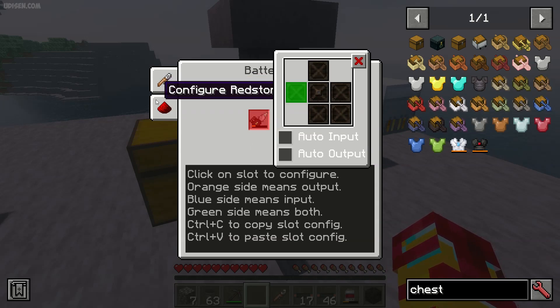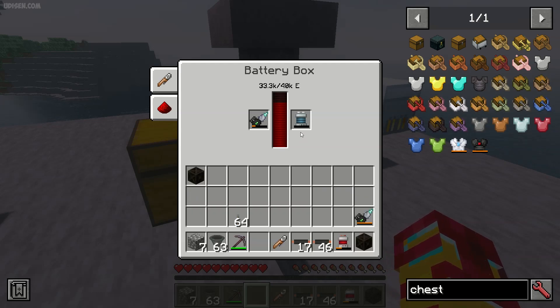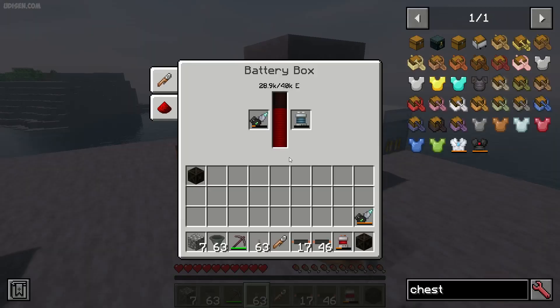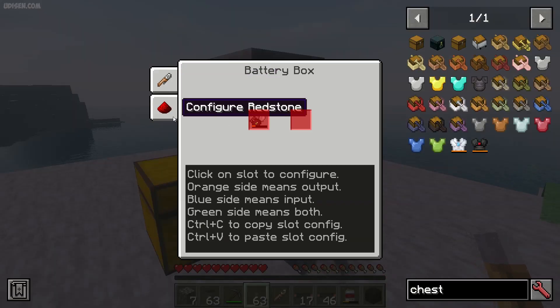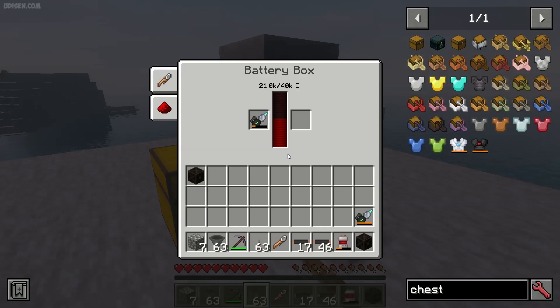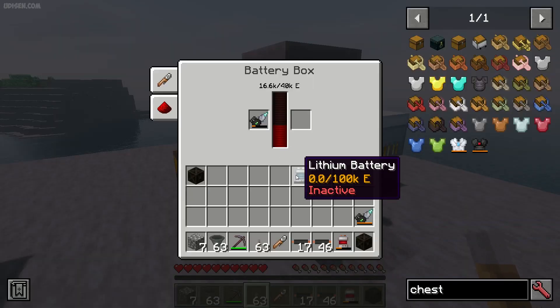You can also use Item I/O with redstone control, for example 'redstone on'. Without a redstone signal, it does not work with items. With Item I/O set to 'redstone on', it only works when you activate redstone. If you choose 'redstone off', it only works when the redstone signal is deactivated.